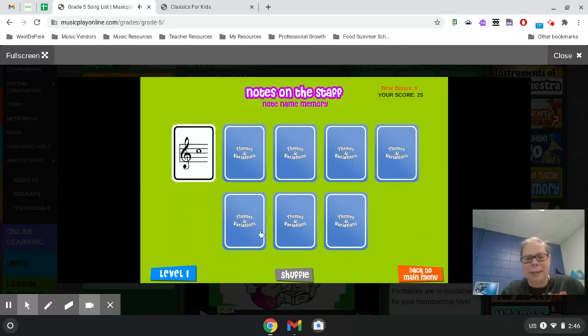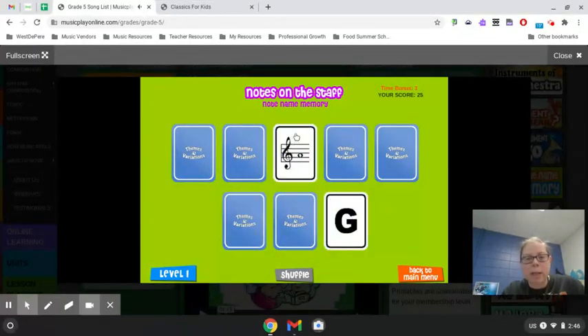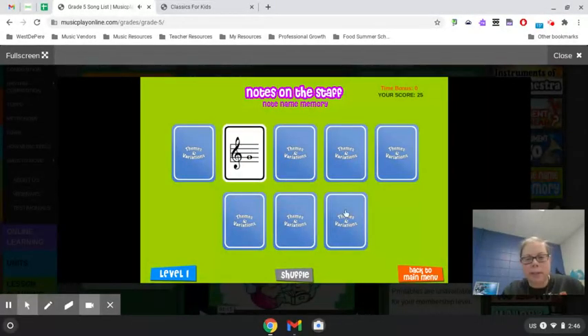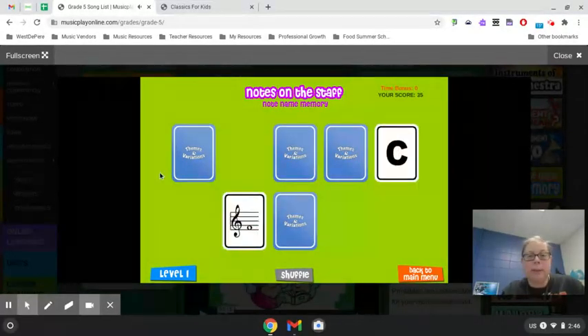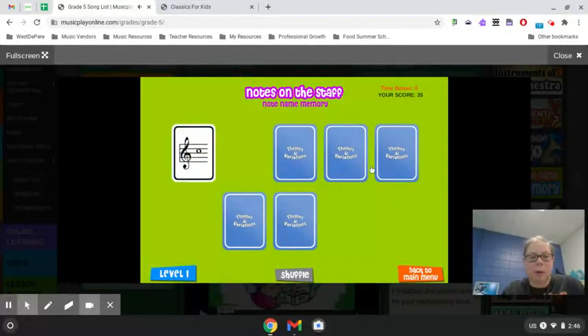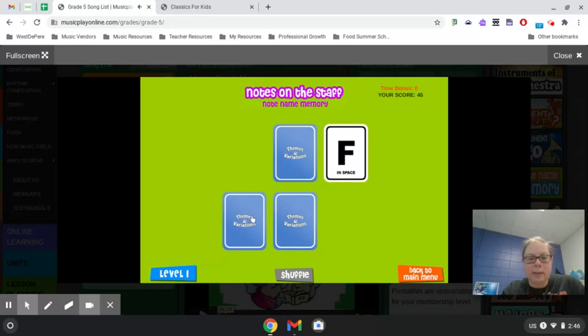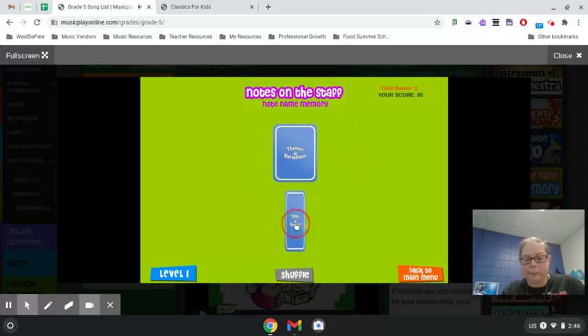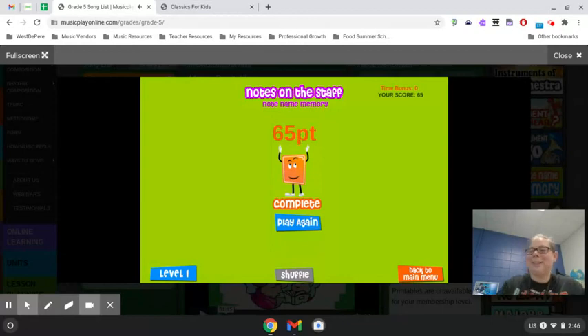Where was the C? I don't remember. Nope, that does not match. G — nope. This one was G. I ran out of time. Well, I was trying to explain the game. Apparently it's still letting me go — okay then. F in the space. Oh, I got it. There you go.